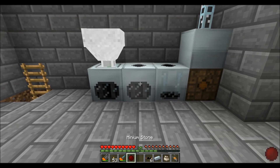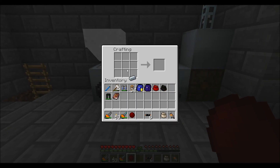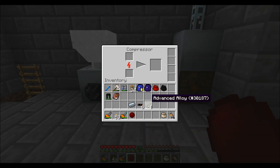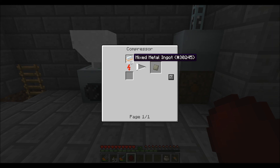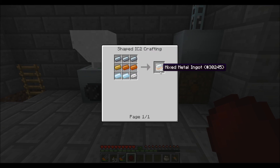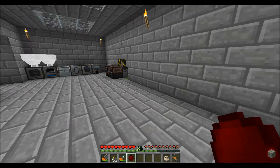Hey guys, got another thing that I'd like to build — I think it will be fairly useful. Made myself some advanced alloy, which is a mixed metal ingot put in the compressor to get advanced alloy. For a mixed metal ingot you need three refined iron, three bronze, and three tin to get two mixed metal ingots.